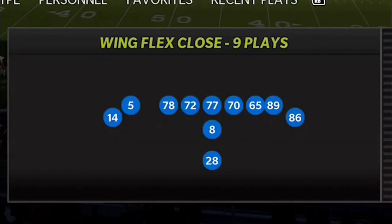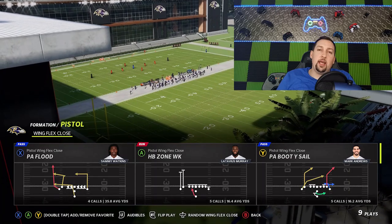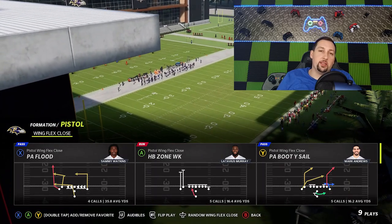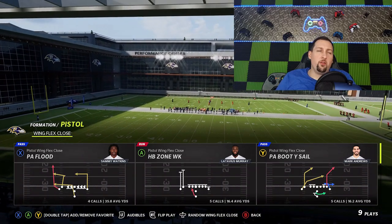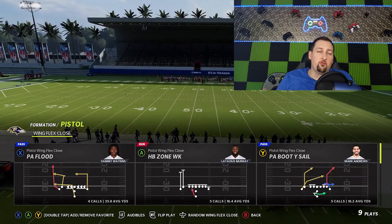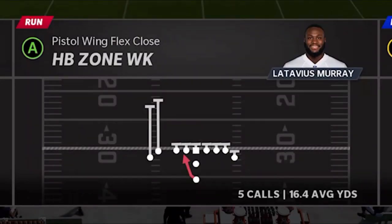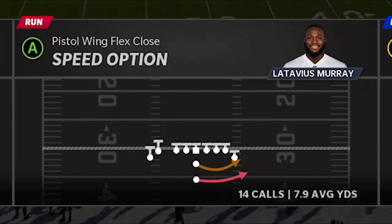I found an amazing offense in this playbook, which is making me think maybe I should do more Chiefs, but I always leave it up to you guys. The offense itself is the Pistol Wing Flex Close. This formation is only found in the Kansas City Chiefs — it's not in any other playbook in Madden 22 — and it's one of the glitchiest formations in the game. Today's video I'm going to focus on the run plays. This play here I average 16.5, this play I average 8, and I've probably run that like 100 times. I love that play.